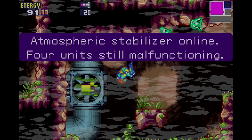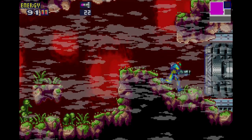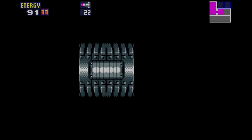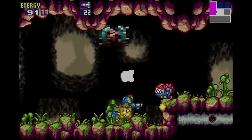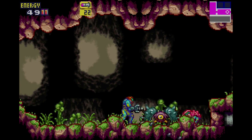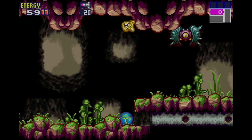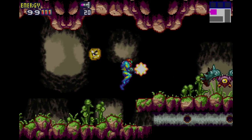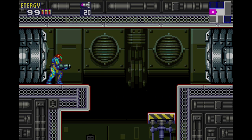Atmospheric stabilizer online — four units still malfunctioning. And as you notice, this place kind of resembles SR-388 from Metroid 2. I believe we have — believe it or not, I know we just got like two in this part already — but yeah, we have another energy tank. So if you get these energy tanks this early on, some of the earlier parts of the game are not gonna be that bad.